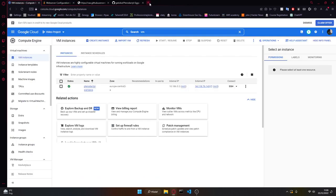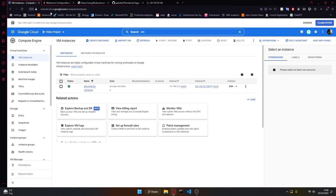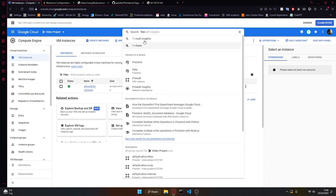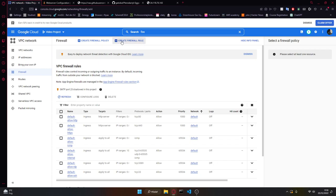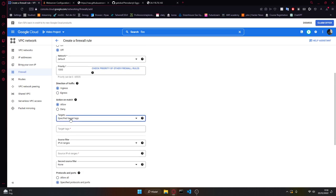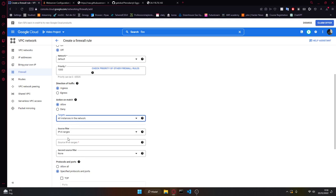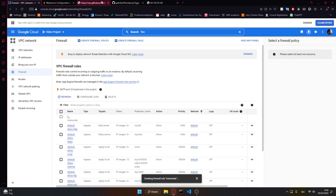Now you should be able to connect to it — but you might be wondering why you're not able to. The simple answer is because we have not set up the firewall. So we want to go to Firewall right here and create a new firewall rule — I'll call it 'main node'. I want to use it on all instances in the network, all IP addresses (0.0.0.0/0), and allow all ports. Create it — that's all we have to do to enable the ports to run.